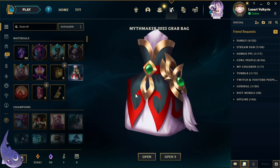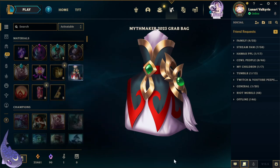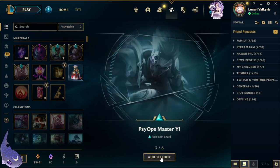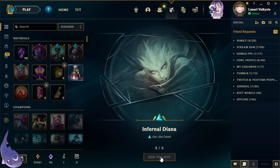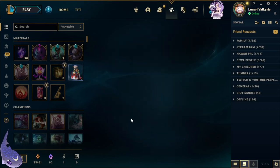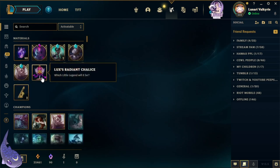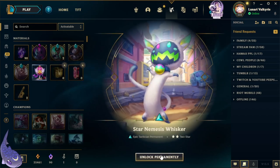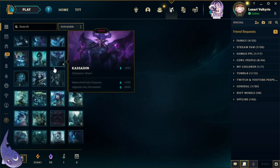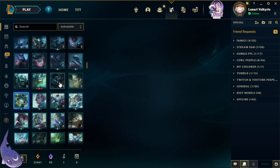We also have a couple other things — a chalice, two grab bags, and an orb. Let's open these: we got Arcana Xerath, Blight Crystal, Forest Psyops Master Yi, Infernal Diana, Super Galaxy Kindred, and EDG Aphelios. In the orb we got Conqueror Karma, and in the Luxus Radiant Chalice we got Stardom Nemesis Whisker Two Star. Now we get to re-roll and see what we get.